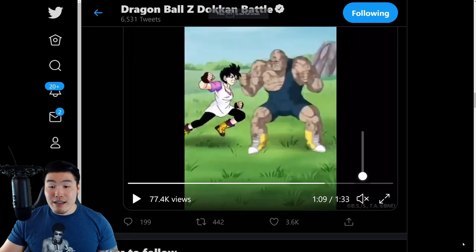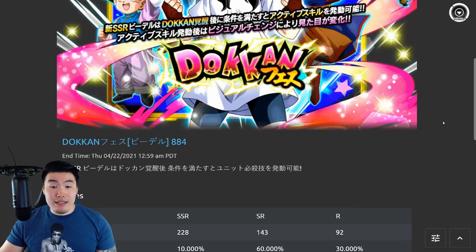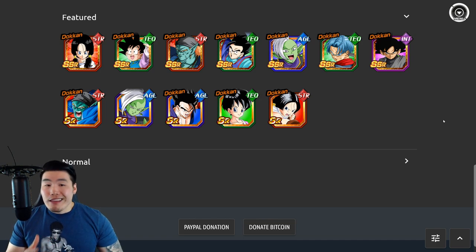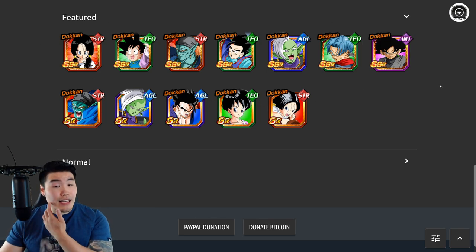Let's move on to the actual banner, which we'll most likely see in a couple days once it drops on Global. These are the featured units we can expect to see. Obviously there could be some changes - maybe one or two units will be swapped out - but for the most part they don't like to change these banners too much. None of these guys have really been featured recently on Global, so it's probably going to be exactly the same banner.